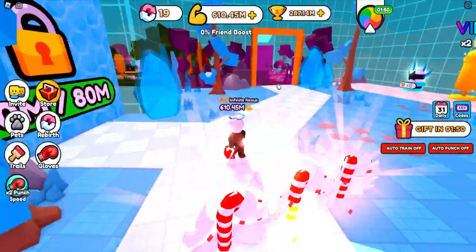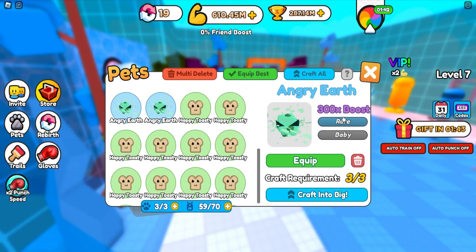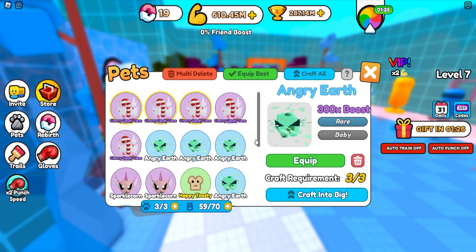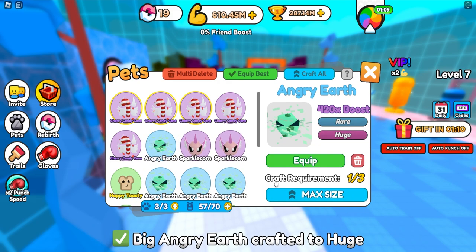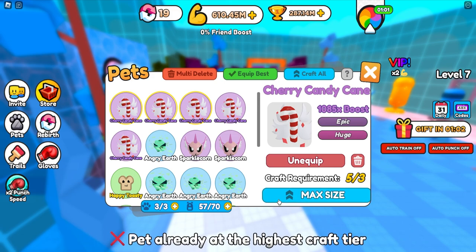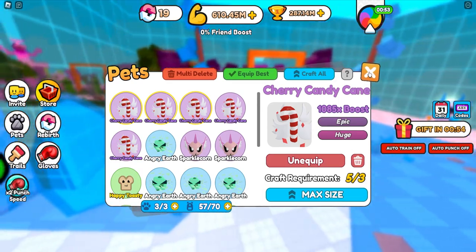Besides the shiny, golden, and void machine, we also have yet another method of upgrading our pets. If I go over here to this Angry Earth — 300x boost, it is a rare — its status is currently baby. You see here, craft requirement 3 out of 3, so you can craft 3 babies into a big one. Pay attention: baby is 300x multiplier; the big one is 360 — that's a 20% increase. Then if you have 3 big ones, you can craft it to a huge one — 420, which is another 20% increase. Huge is the last one; you can't really go higher than that.